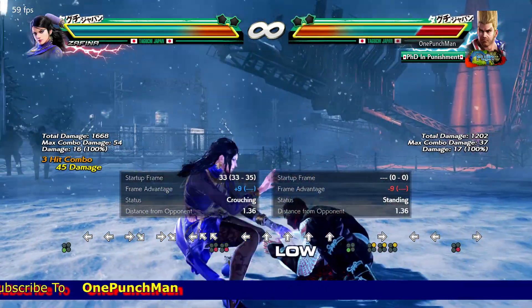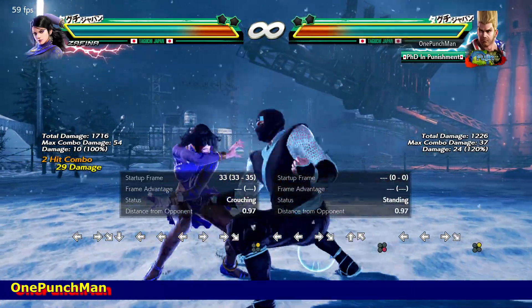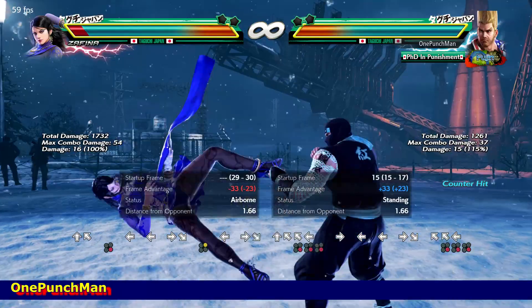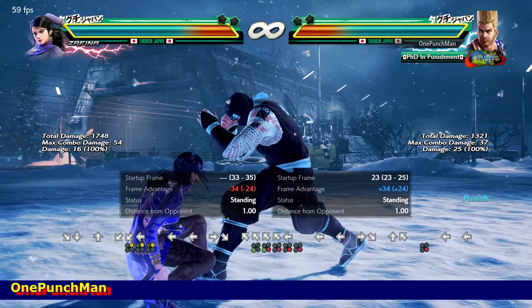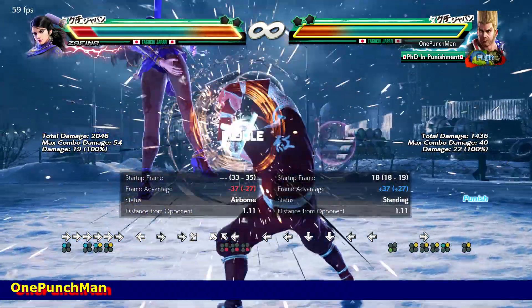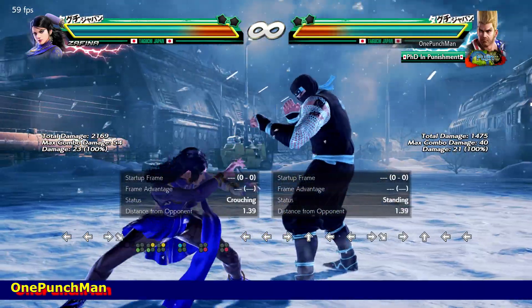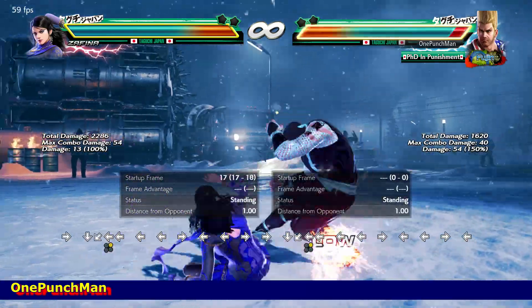There is another combination where the last hit is also low — plus 9 on hit and minus 24 on block. Can punish it if blocked, but if you block the first hit then go for up forward 4. For the third one you can use a delayed hop kick; can take sidewalk in the beginning.